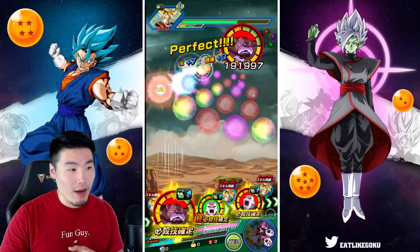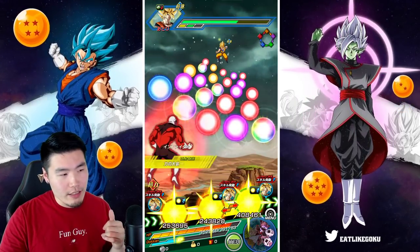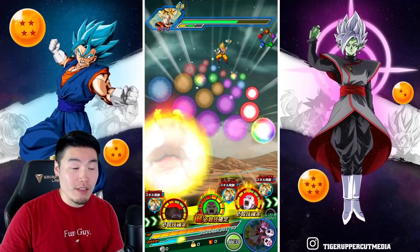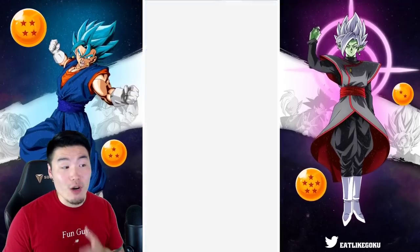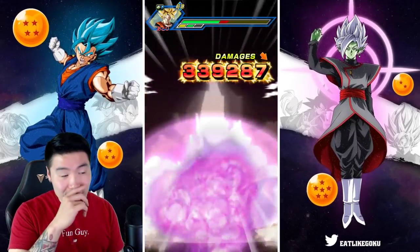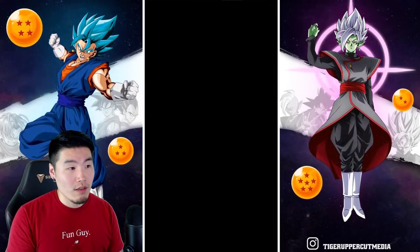Now we're getting Topo as a support. Let's get Topo to super first so we can increase our attack even further. Full 24k super — we're getting Topo to super first for that additional attack boost. This is also a showcase of the EZA Topo who's getting a good amount of attack boost. 1.66 million for Topo! He's also giving 40% attack and defense to the entire rotation as a support passive.